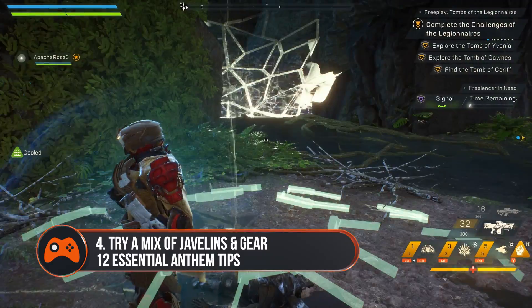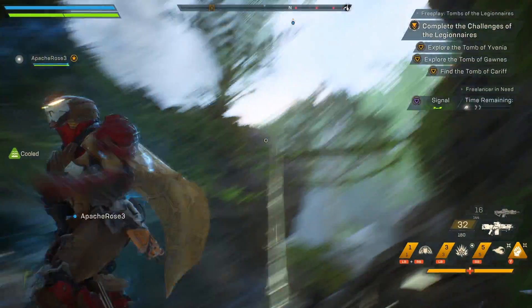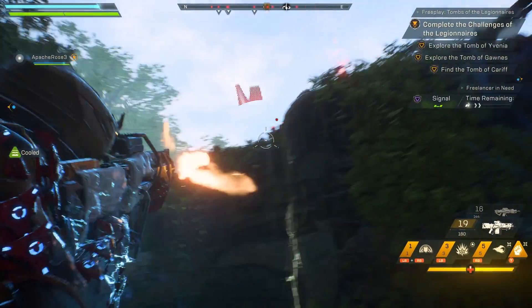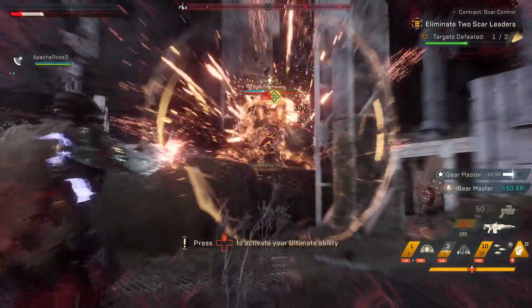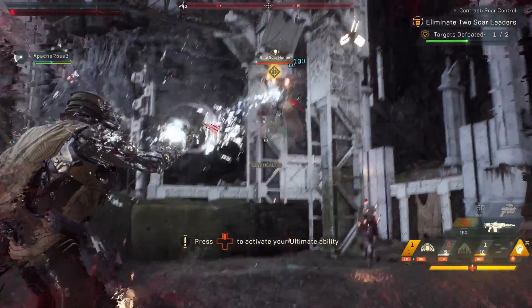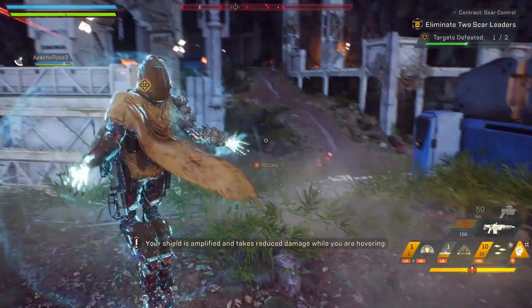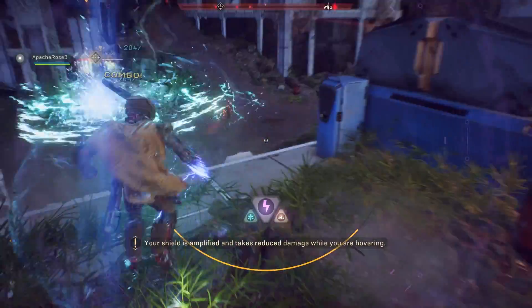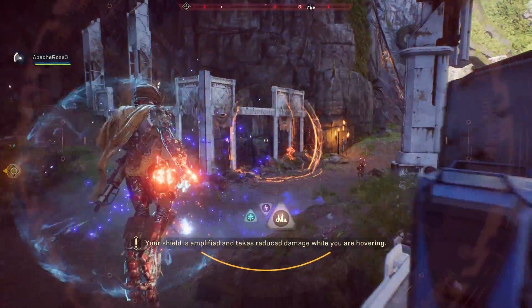Try for a good mix of javelins and gear on your team. It's standard practice to not all play the same thing in a co-op game. You want a good mix of classes, guns and gear so you can mix up range, area of damage and so on when you hit the action. Experiment with everything and try to identify any gaps or overlaps in your offensive and defensive capabilities. There's no point in everyone taking their biggest booms into the game and no one bringing a shield. Ideally you want some range and high damage from something like a Storm or a Colossus, as well as an Interceptor to get stuck into the middle of the action.